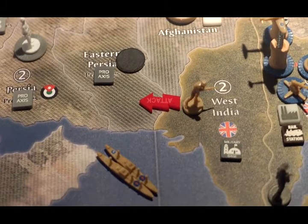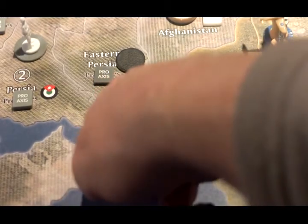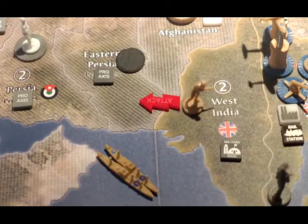Just one addition to the combat moves: the infantry from West India will walk into Eastern Persia, the Pro-Axis territory, and take it.